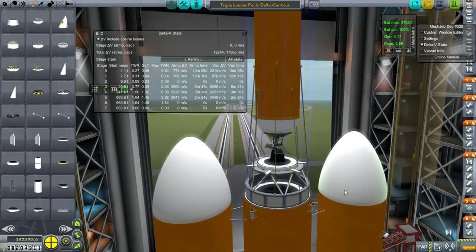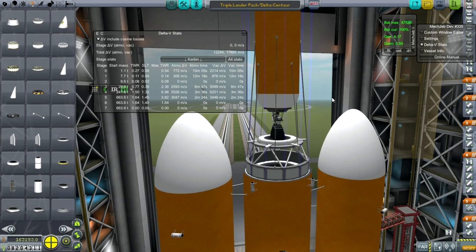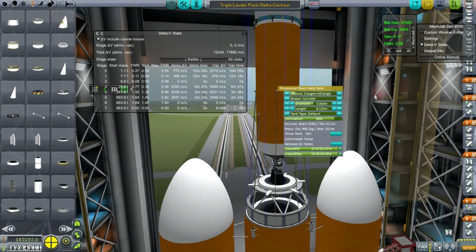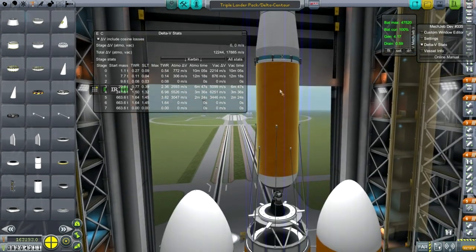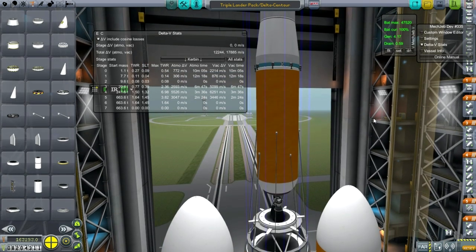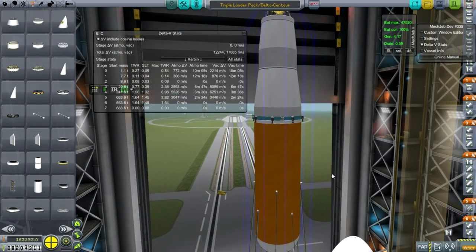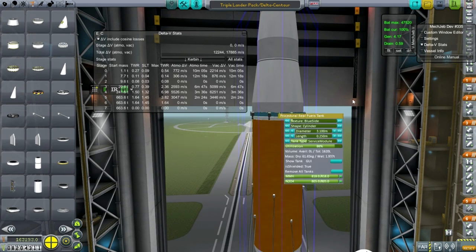Part of the reason for that is because instead of using the DCSS — the Delta Cryogenic 2nd stage that the Delta IV Heavy normally uses — I am actually using a Centaur stage, which is actually smaller than the DCSS. The DCSS is about 30 tons, while the Centaur stage is about 20 tons worth of fuel. So the total payload is 30 tons here. You can see the Centaur stage, with lots of struts because I'm not taking any chances. Normally the Centaur stage has maneuvering rockets, but I've moved those into a separate stage.